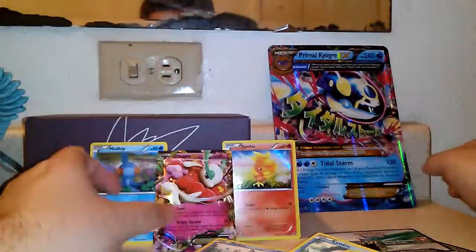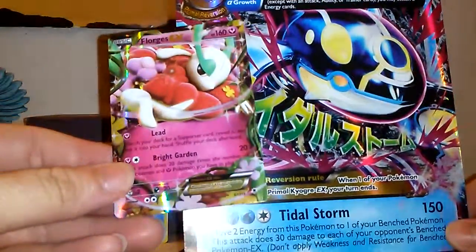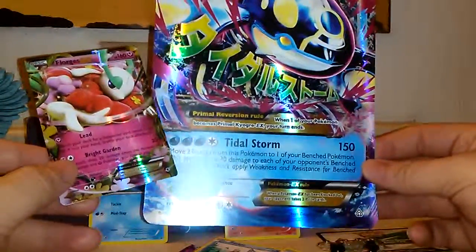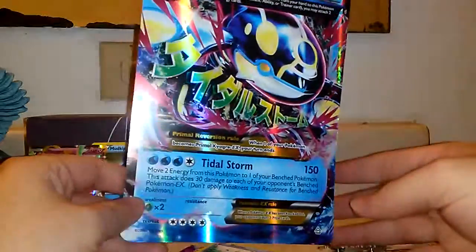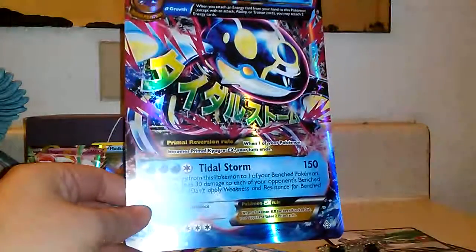Alright guys, thanks for watching. We got Florges EX and the Primal oversized promo Kyogre EX. Subscribe, like, and tell your friends about me — I have some more box openings for you guys. Appreciate it, deuces.